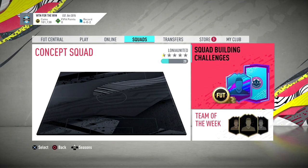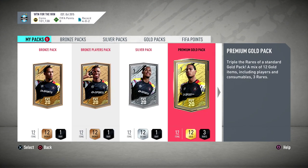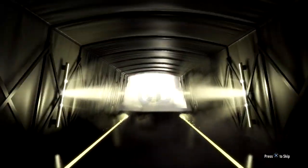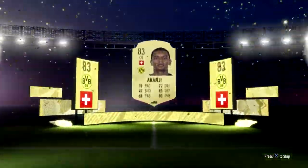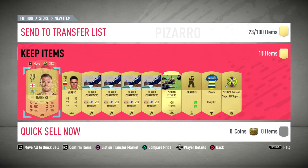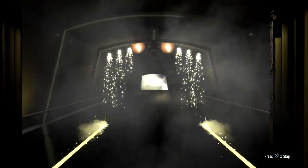I'm gonna open the packs now, try to build something around him and then play a game. Let's see what we got - probably nothing. Chaka? No - Kante! Oh my dear lord, that's actually a good pick! He's like 60k or something. Let me just quickly check - 30k, 30k, not too bad. Send it through straight away, no point leaving him because in a week or two he won't cost that much.